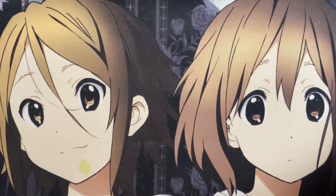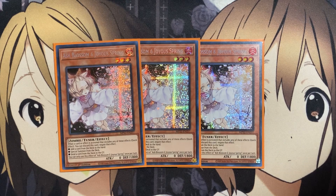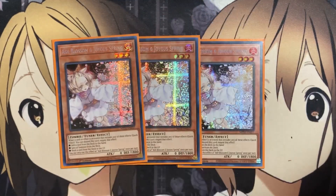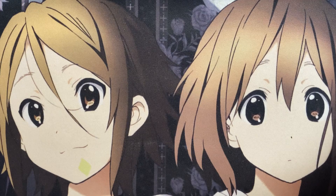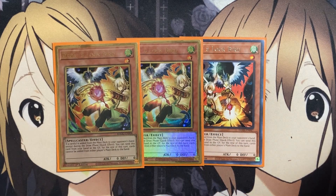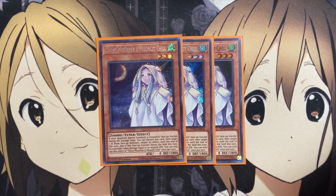For the hand trap lineup, I'm running three copies of Ash Blossom and Joyous Spring. This is probably one of my favorite hand traps in the deck because you can recycle this card back to your hand with Sunlight Wolf — so if your opponent goes first and you use Ash Blossom, as long as you resolve Sunlight Wolf with a monster pointing to its arrow, you can add it back to your hand for the following turn. Also three copies of Droll and Lock Bird for more card shutdown in this format, especially with all the search power other decks have. And three Ghost Mourner and Moonlit Chill for monster effect negation when your opponent special summons a monster, making them take burn damage equal to that monster's original attack when it leaves the field — really limiting what they can do, similar to Effect Veiler but with more restriction.